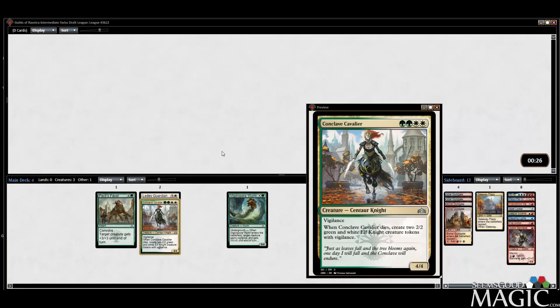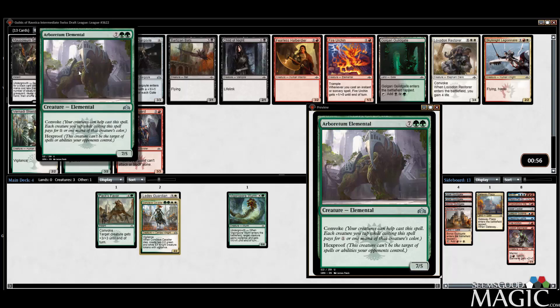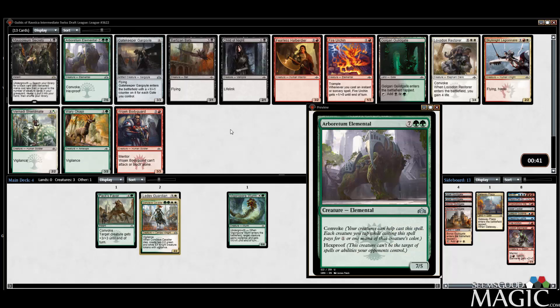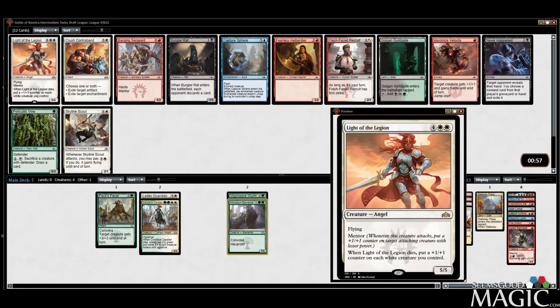Let's see if they wheel. Here, take the Shield Mate — maybe take the Elemental, it's pretty good. You can play the Gargoyle, but we only have a couple Guildgates that are actually playable right now. I'm okay taking the Elemental — it's a big finisher. Light of the Legion is a good pickup — great card.